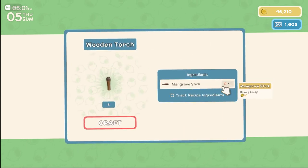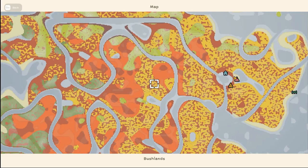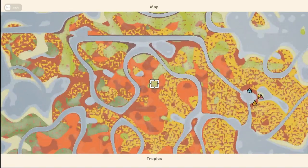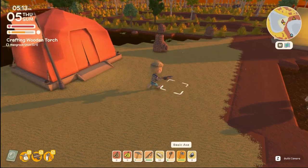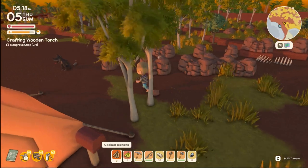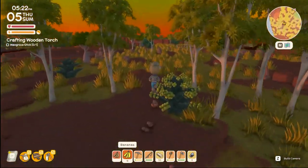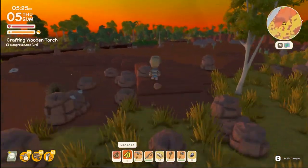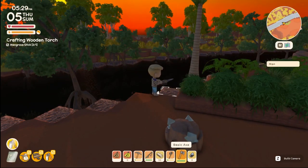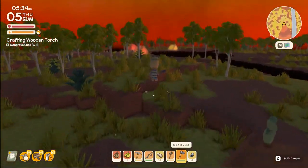A wooden torch needs a mangrove stick — where do I find mangroves? I think that might actually be mangrove right there. Mangrove sticks! What do we have here? Cooked banana — let's eat one of those, maybe even two to stack the health. You can stay out too late in this game and you'll fall asleep. Those are mangrove — let's go back, get some torches, and see if we can catch anything rare tonight.